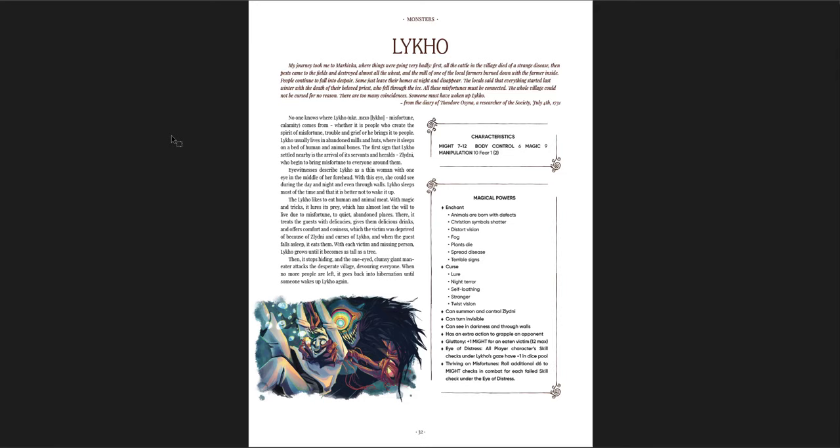'The first sign that Lyko settled nearby is the arrival of its servants and heralds, Zlithni, who begin to bring misfortune to everyone around them. Eyewitnesses described Lyko as a thin woman with one eye in the middle of her forehead — with this eye she could see during the day and night and even through walls. Lyko sleeps most of the time, and it is better not to wake it up. The Lyko likes to eat human and animal meat. With magic and tricks it lures its prey — which has almost lost the will to live due to misfortune — to quiet abandoned places. There, it treats the guests with delicacies, gives them delicious drinks, and offers them comfort and coziness, which the victim was deprived of because of Zlithni and curses of Lyko. And when the guest falls asleep, it eats them. With each victim and missing person, Lyko grows until it becomes as tall as a tree. Then it stops hiding, and the one-eyed clumsy giant man-eater attacks the desperate village, devouring everyone. When no more people are left, it goes back into hibernation until someone wakes up Lyko again.'